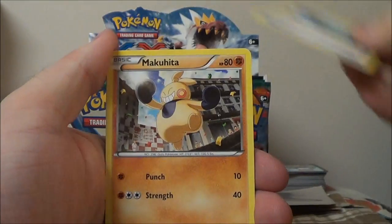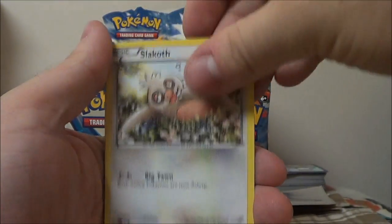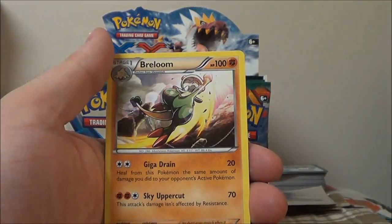Energy Switch, Scrafty, Sail Fossil, Makuhita, Lickitung, Poliwag, Slakoth, Noibat, Reverse Drowsy, and Breloom.